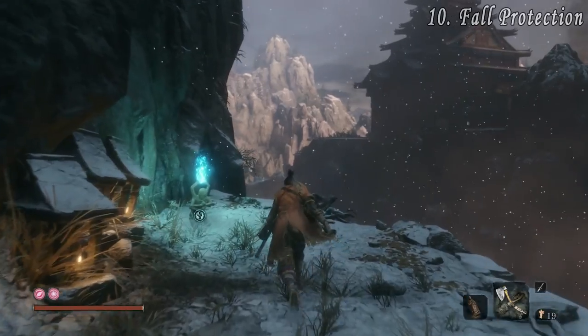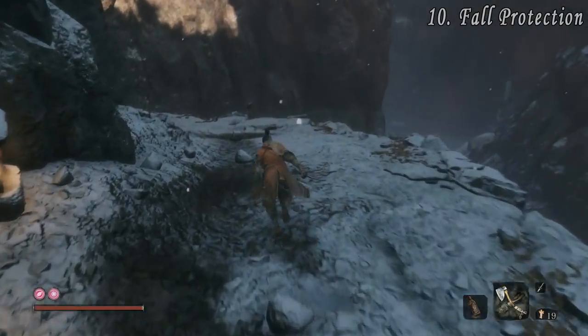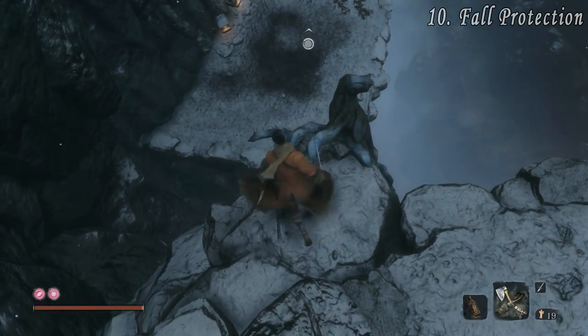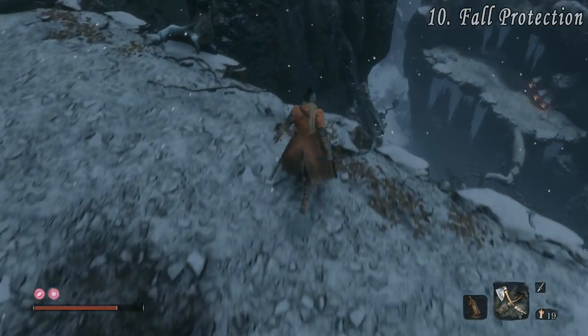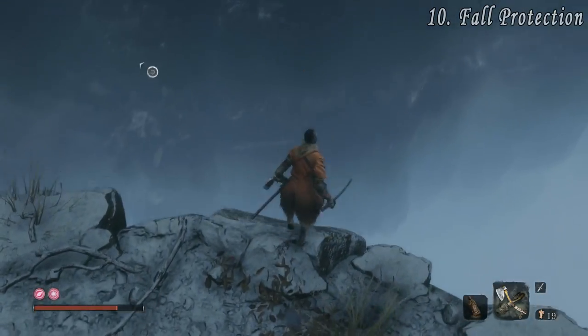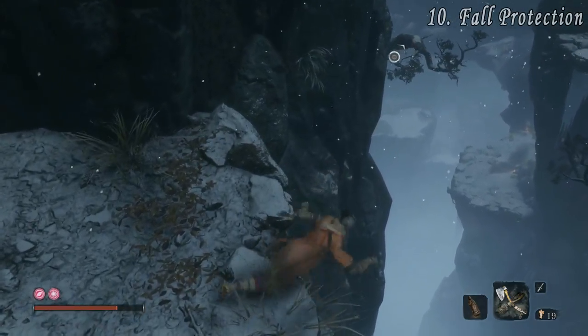At number ten we have Fall Damage Restrictions. Any fall shorter than 20 meters won't cause you damage. You'll only be able to walk or sprint off an edge if it is a 20 meter drop or less. If the drop is high enough to cause damage, an invisible barrier will stop you from walking off. This applies in combat too, so you don't need to worry about falling to your death when fighting near a large drop — unless the enemy has a knockback attack of course.